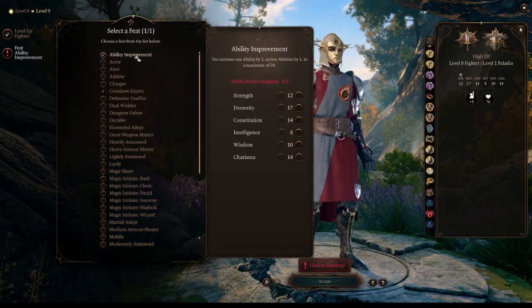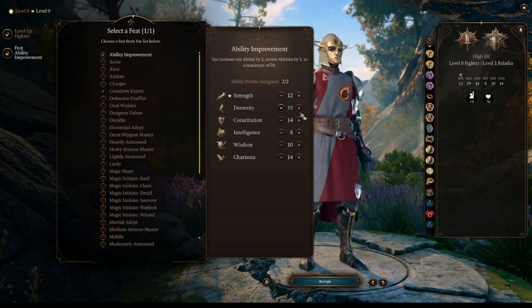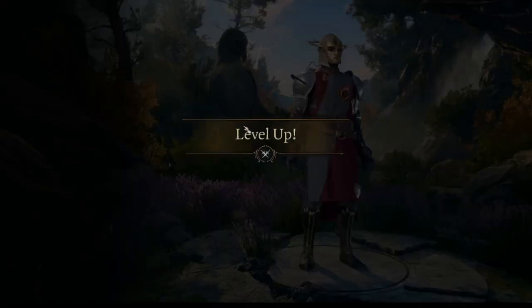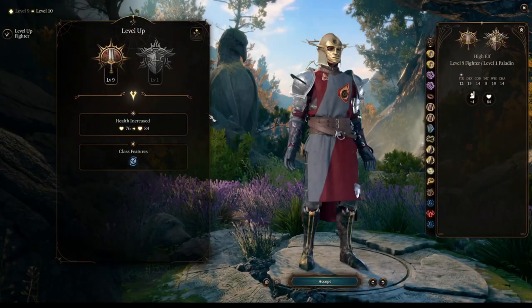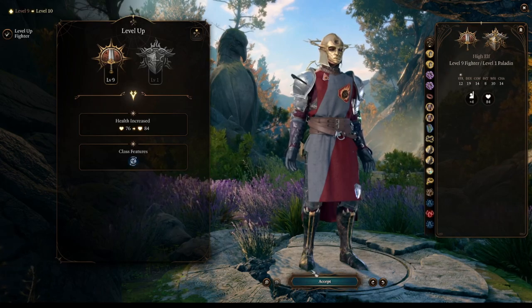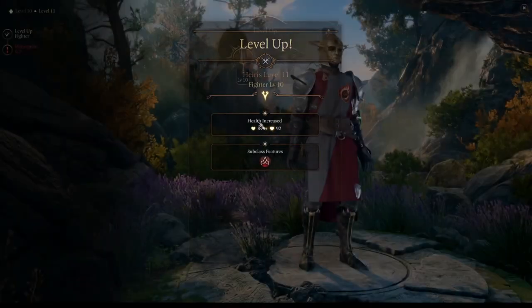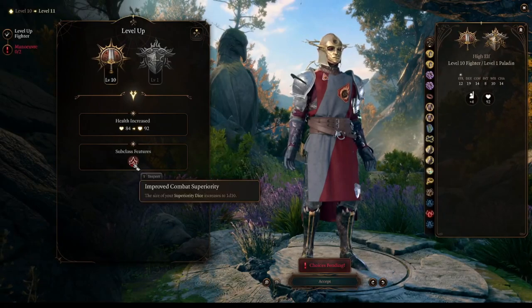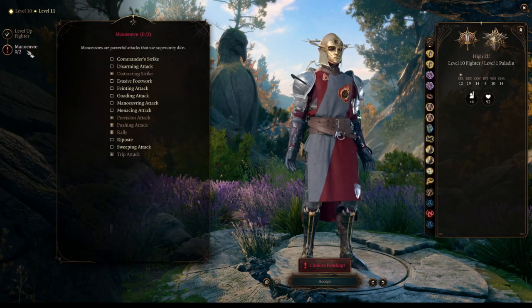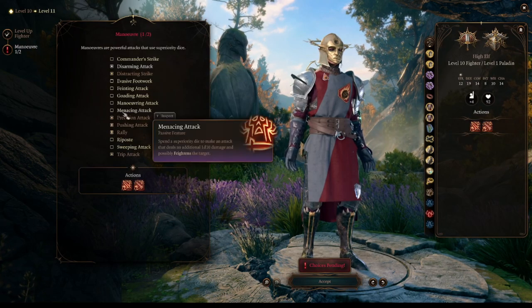At character level 9 we will become fighter level 8, and we will have access to our last feat. We will choose Ability Improvement and further improve our Dexterity. Continuing our progression, at fighter level 9 we get a passive called Indomitable, which allows us once per long rest to reroll a failed saving throw. At fighter level 10, the power of our superiority dice improves — each damaging maneuver previously added 1d8 to the damage roll, and at this level it becomes a 1d10. We also get new maneuvers to add to our arsenal.